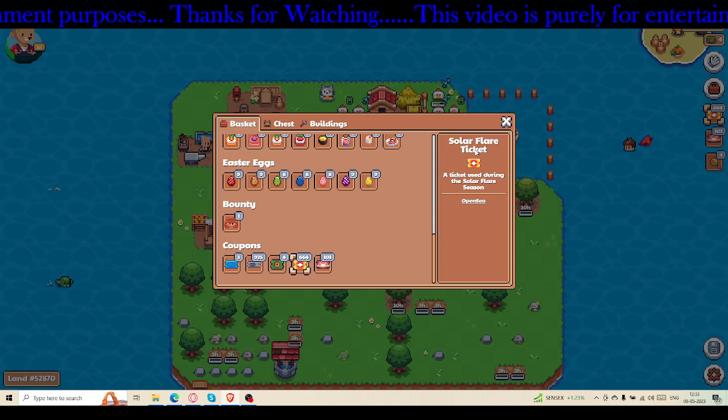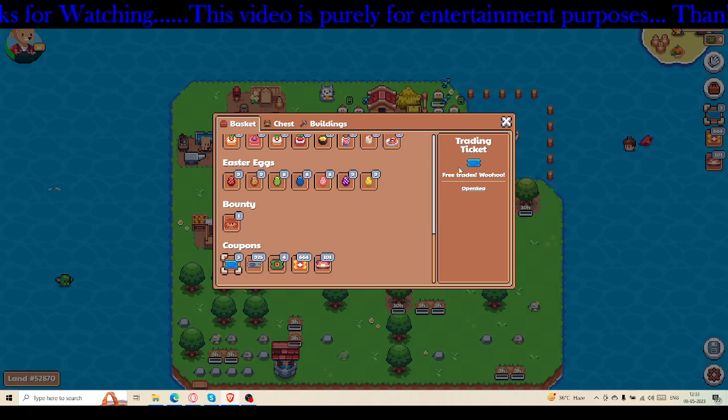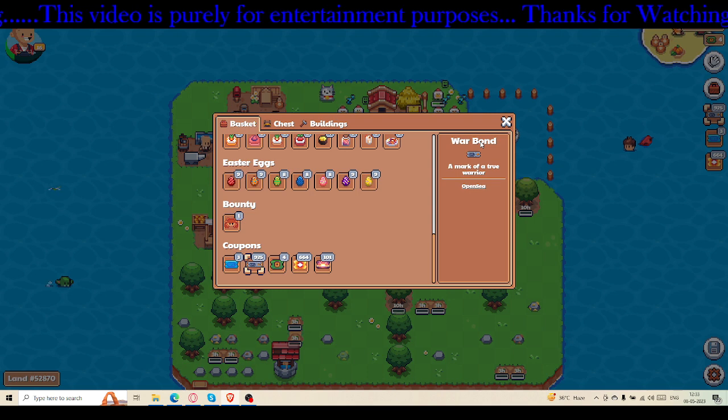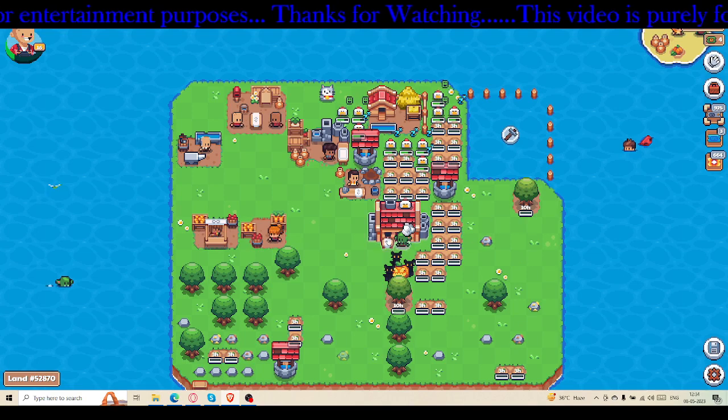So you can do two things — either keep them in your inventory or sell them on OpenSea. Same with SFL trading tickets — you can sell those on OpenSea too. I had a few War Bonds and some Easter eggs as well, but those are basically useless.